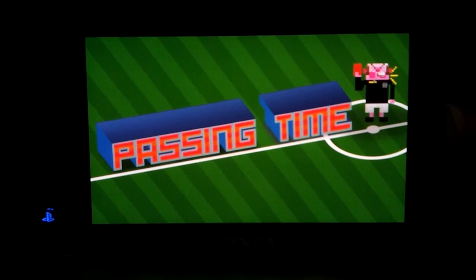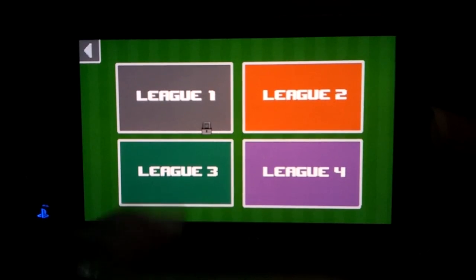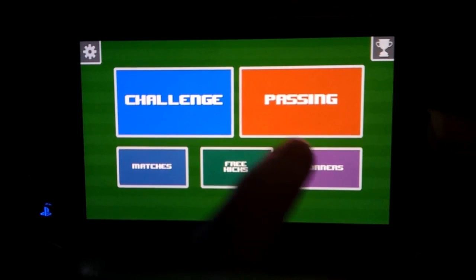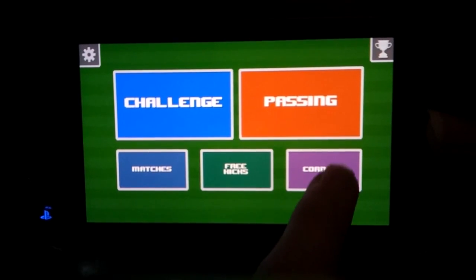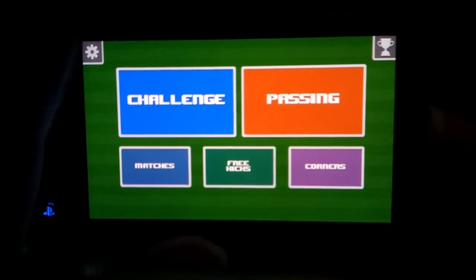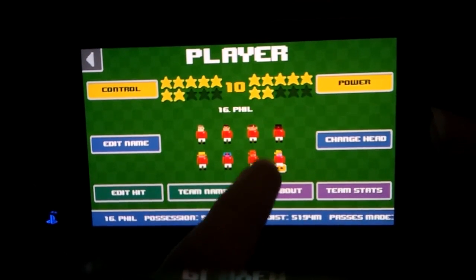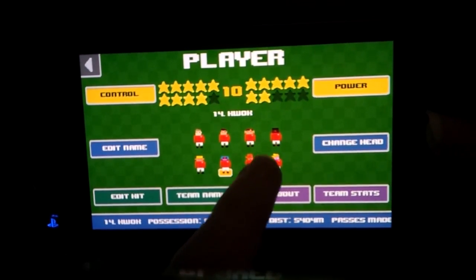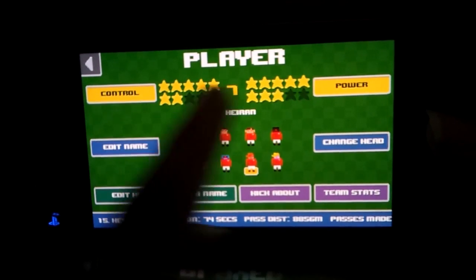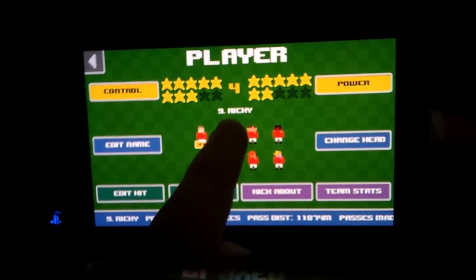Passing Time. Yeah, that guy looks like the pig from Frobisher Says. So you get all sorts of different modes. You've got your leagues, which are basically a bunch of challenges in all the other different modes. You've got your passing, which is passing balls around a circle. Corners, free kicks, and you can even have full matches, including a league and just one match at a time. In Settings and Team, we can actually upgrade our guys' stats — I've gotten a fair few guys into high positions already. I'm just going to assign these to Power and Control.